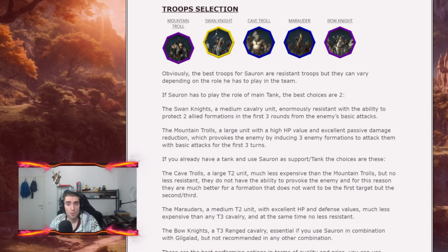Talking about troops, Sauron wants tank troops — sustained troops — but the type depends on what role you want him to play. If you want him as main tank, you can run the Swan Knight, a medium cavalry unit that is enormously resistant with a lot of HP and the ability to protect two allied formations in the first three rounds — excellent. As an alternative you can run the Mountain Troll, which is cheaper, has a large amount of HP, a damage reduction skill, and a skill that provokes enemies to attack them.